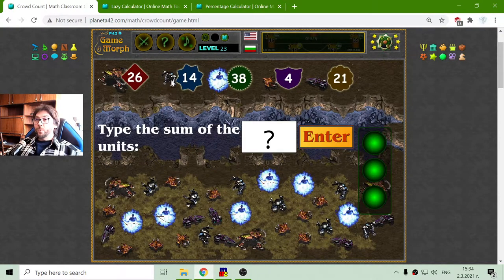Then I have to find... hey, I know these — the Goliaths! 1, 2, 3, 4, 5, 6, 7, 8. Eight Goliaths. Multiplied by 14. That equals 112.